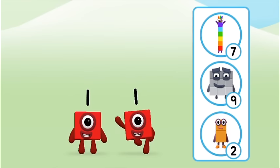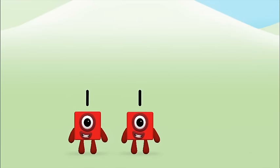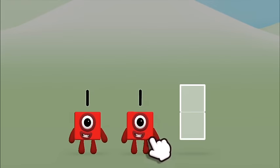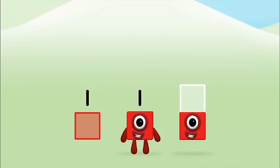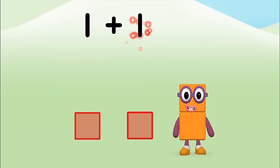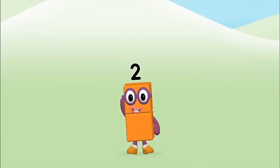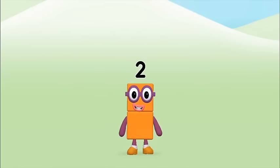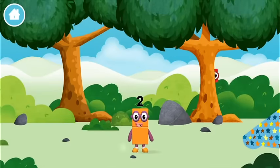Which number block do you think adding one and one will equal? That's right! Use your finger to move the number block to the shape. One, one — one plus one equals two! Congratulations! You made number block two! You made a new number block.